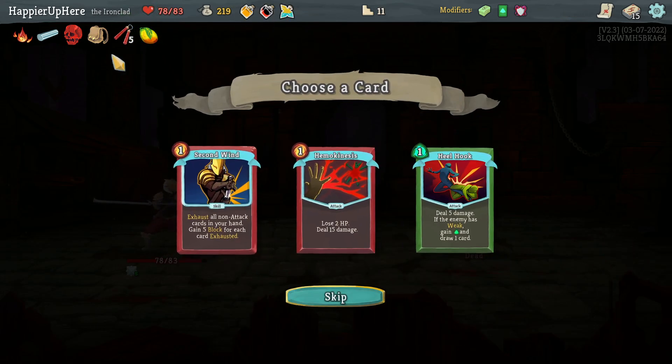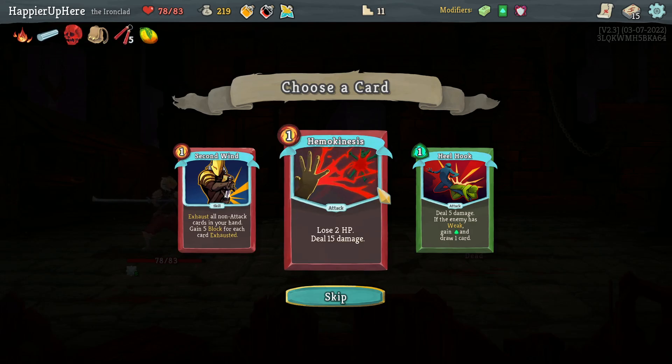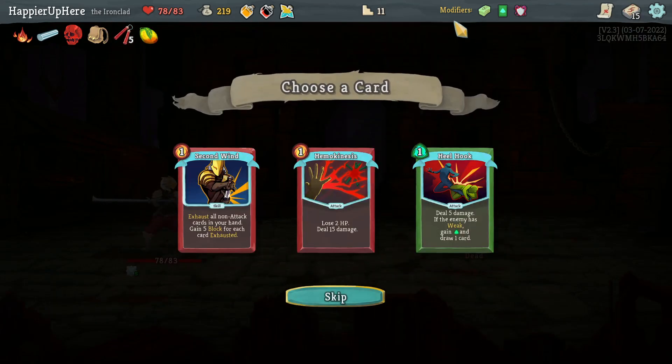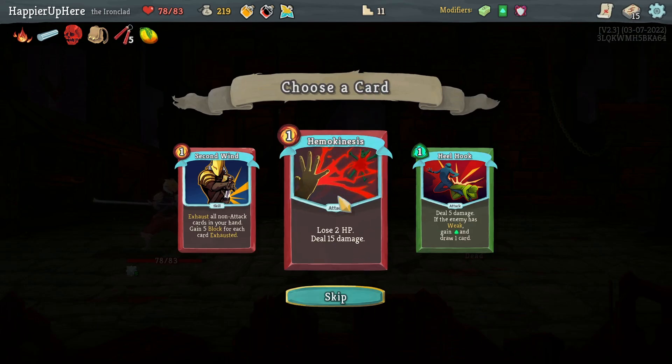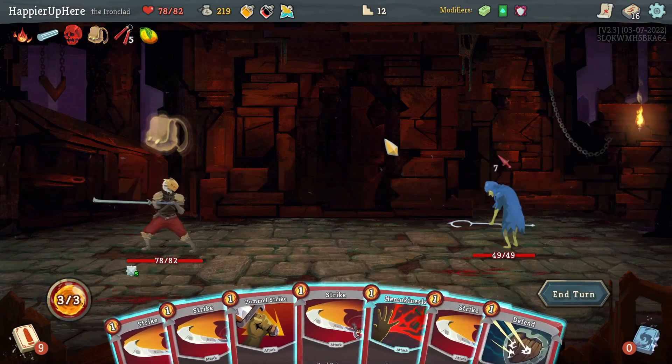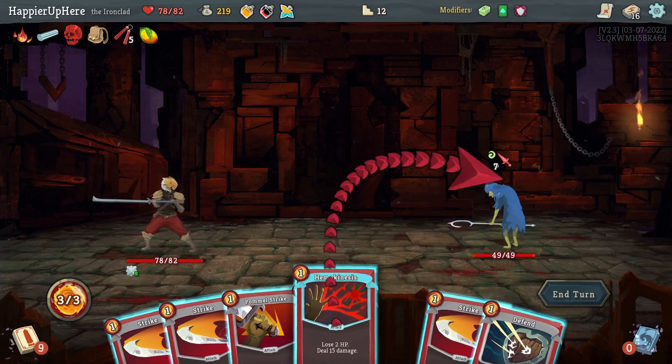Hemokinesis is nice — I only lose one HP thanks to the Tungsten Rod, and it's a good amount of damage. Although I did just say I want to pick up more defensive cards, so maybe Second Wind is the right answer. Fine, let's take Hemokinesis just because it's so good, but the next card should be a defensive card. Let's do Hemokinesis, then Pummel Strike — unfortunate to have Regret at the beginning.